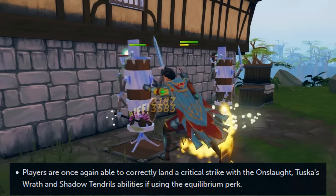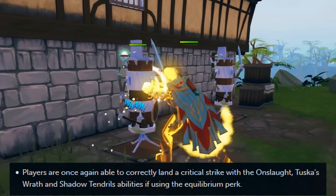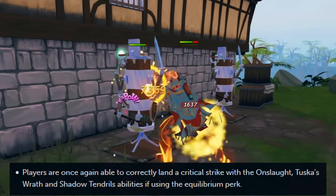Players are once again able to correctly land a critical strike with the Onslaught, Tuska's Wrath, and Shadow Tendril's abilities if using the equilibrium perk.